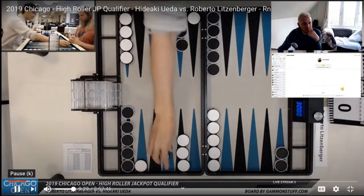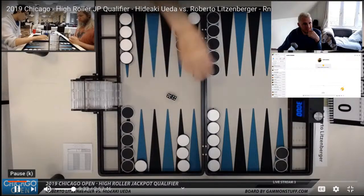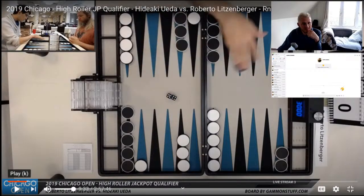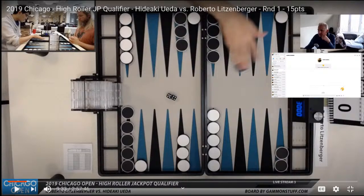6-2 is — so even 5-4, I'm going to keep pausing. He's already moved the checker, but 5-4 is... I need to move myself so I don't obscure the board with my face.